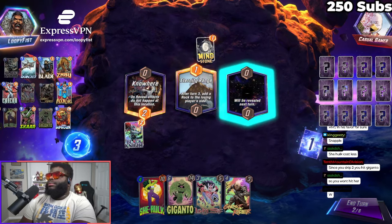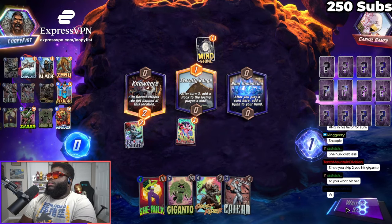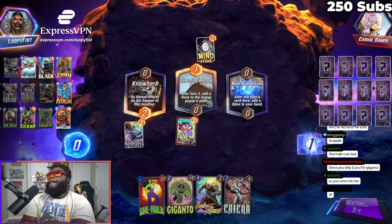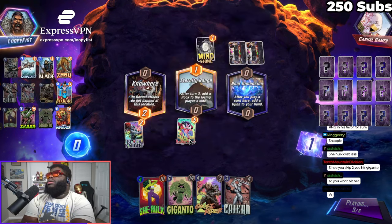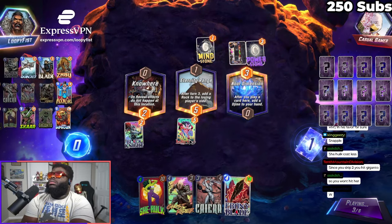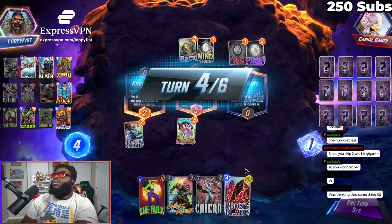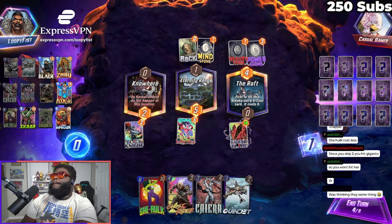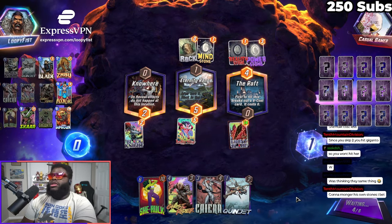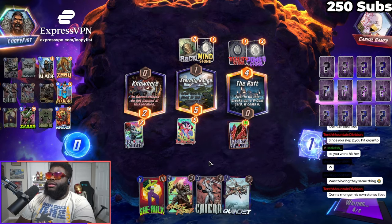Oh you're right, we won't hit her. I'm sorry, I wasn't thinking about that. I don't want that rock. Let's hope that whatever he plays — he has a bunch of stones, he might play Reality Stone. He wants to rock. He's gonna monger his own stones, I bet. I wish I could throw Kyara over on his side — that would be great.